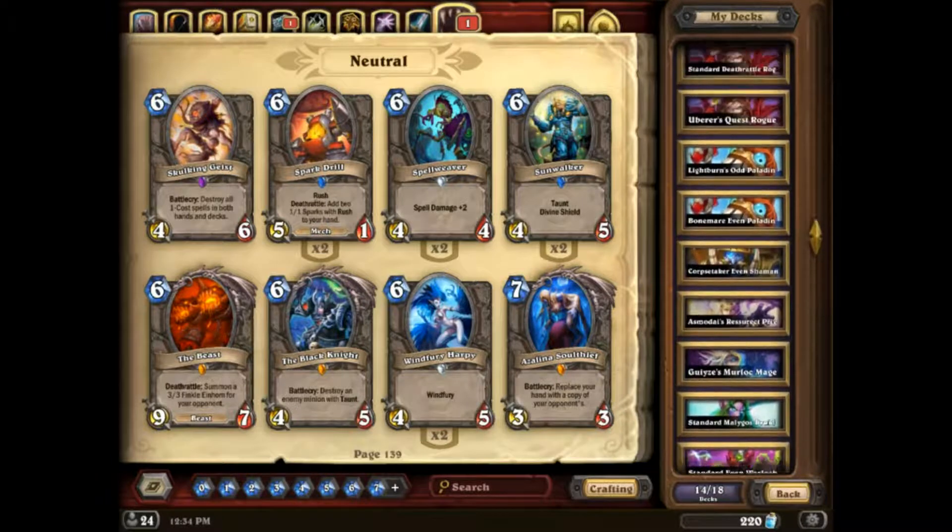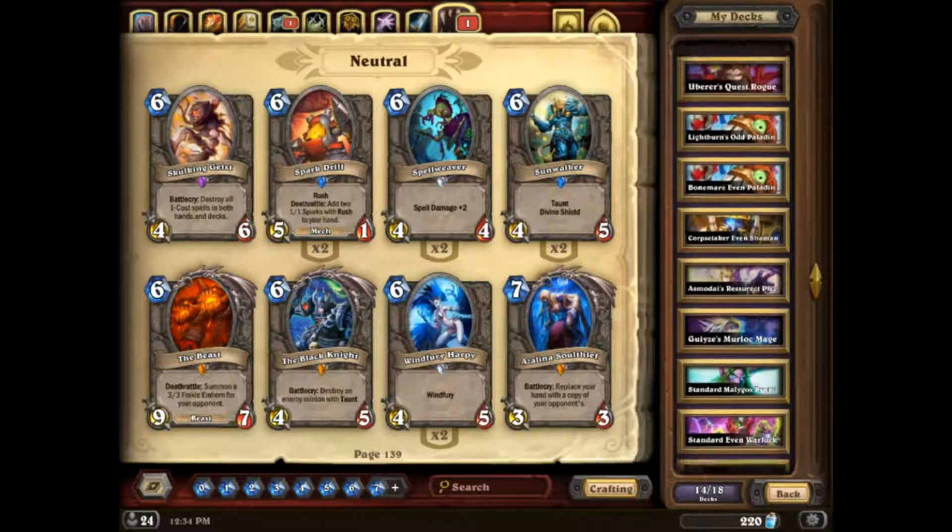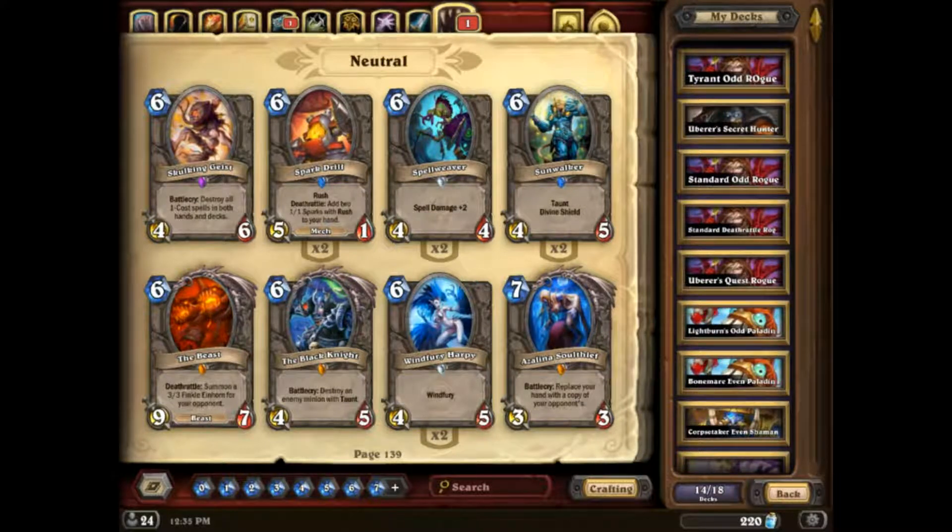That's kind of an intro to the decks in the Boomsday meta post-Giggling Inventor nerf — why certain decks were really strong, tech choices, and stuff like that. This meta is really interesting mostly because of the introduction of Baku and Genn. The way these two cards can make you approach deck building and change how your game plan works to get to victory is really, really interesting. Ever since Baku and Genn came into the game with the Witchwood, HP manipulation has become a lot more prevalent within classes. It used to typically just be a Warlock and Warrior mechanic — Warlock tapping which uses HP as a resource, and Warrior armoring up.